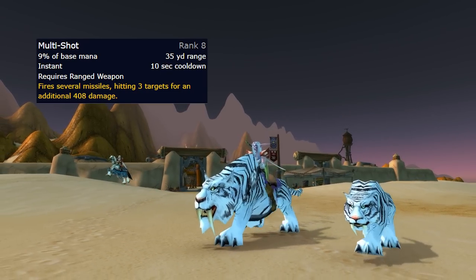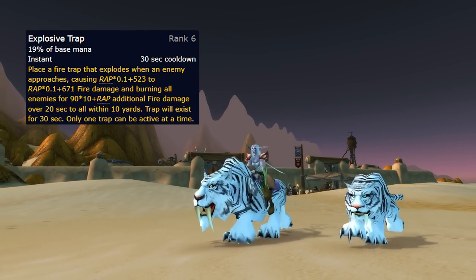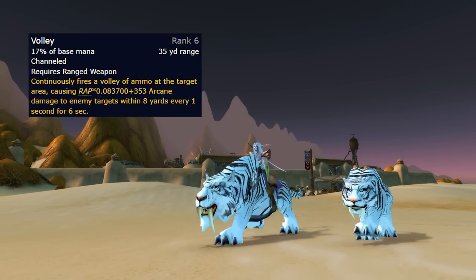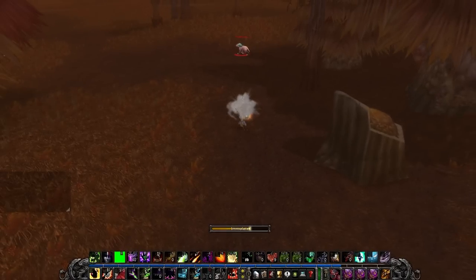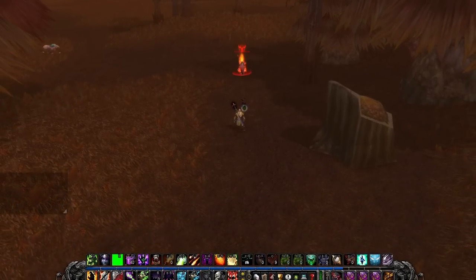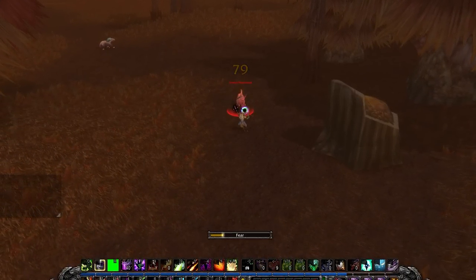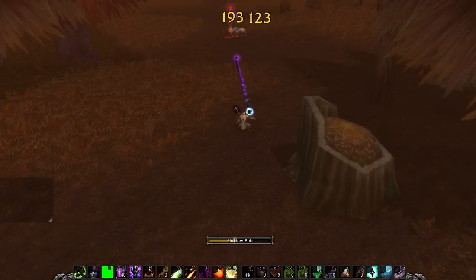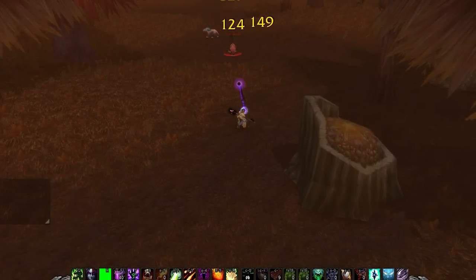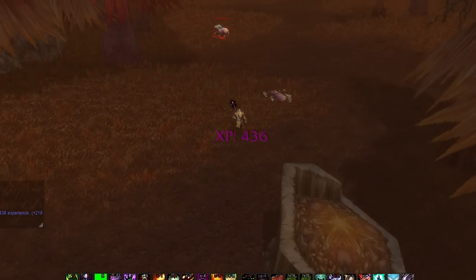Hunters have Multi-Shot at level 18, and they can multi-dot with Serpent Sting and Explosive Trap at level 34, and Volley at level 40 — that's when hunters become quite good, I think they're a little bit slept on. Shadow priest and warlock are multi-dot and very mana efficient with Life Tap and Spirit Tap, but their AOE abilities like Rain of Fire aren't that great, and they unlock AOE abilities much later like Seed of Corruption and Mind Sear. Although a warlock with their Felguard cleave isn't too bad.